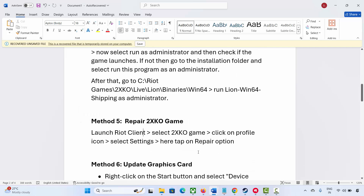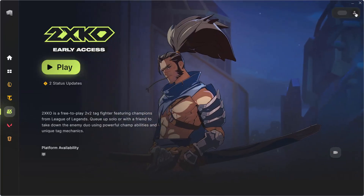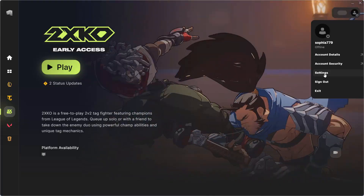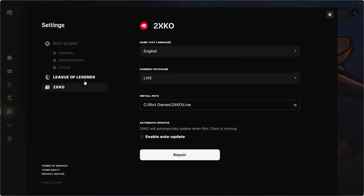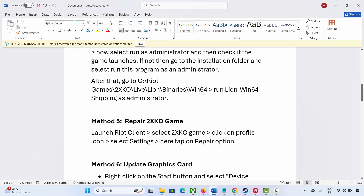The next solution is to repair the 2XKO game. Go to the Riot client, select the game, click on the profile icon, then click on Settings. After that select your game and you will see a Repair option. Click on Repair. After repairing the game files, try to launch the game and see if you can play it.